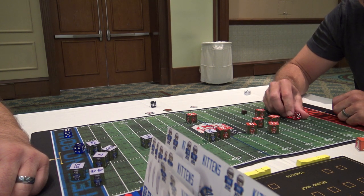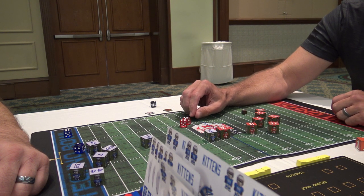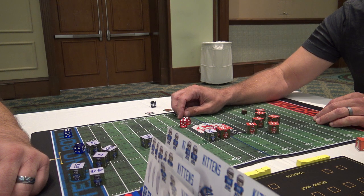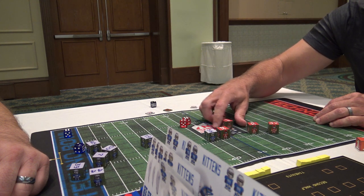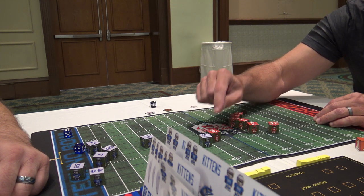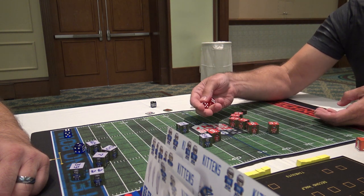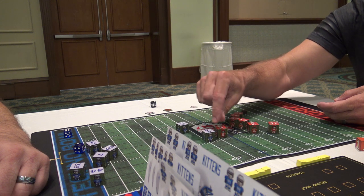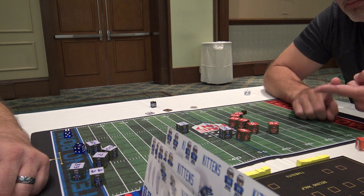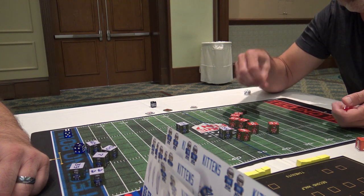That's where the skill check system comes in. When you roll the dice after modifiers, a 10 or better is a total success — you do what you wanted to do, and you get a free activation with any player on your team. A seven, eight, or nine after modifiers is a partial success — you do what you want, but the other guy gets a half move rounded up. A six or less is a failure — they can reverse what you were trying to do and get a full activation with their player.